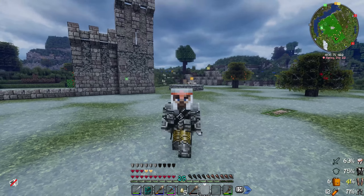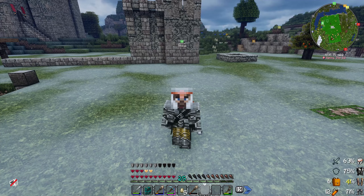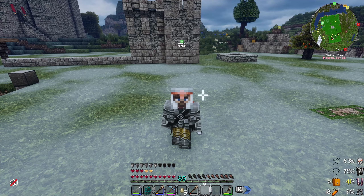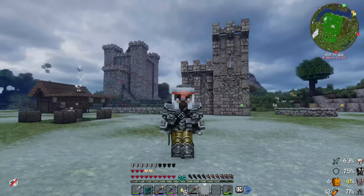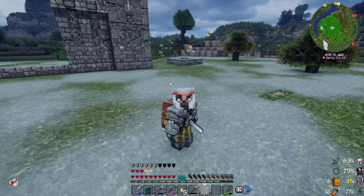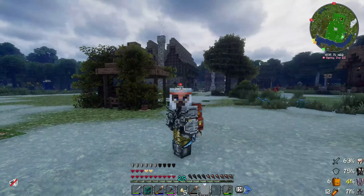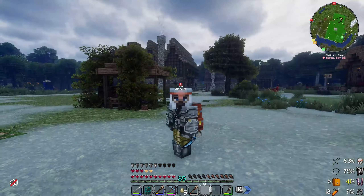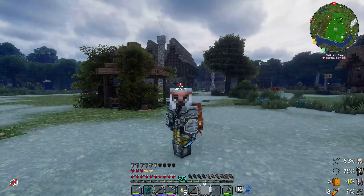We haven't done much since our last episode — I haven't even torn down that little roof up there. Today's episode I want to work on our gatehouse a bit, then figure out what we're going to do for the walls and where they'll go. After that, I want to maybe lay out some stables and maybe another building or two, like a storage hall — just lay them out, not actually build them, to figure out where we'll put things.